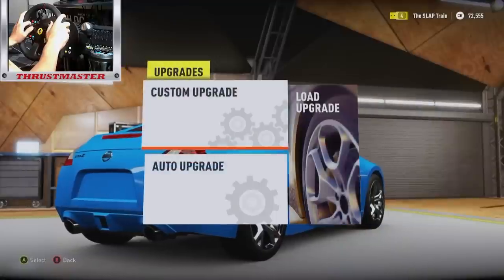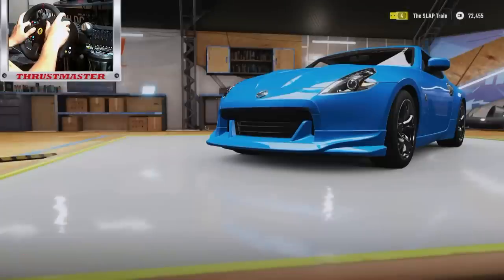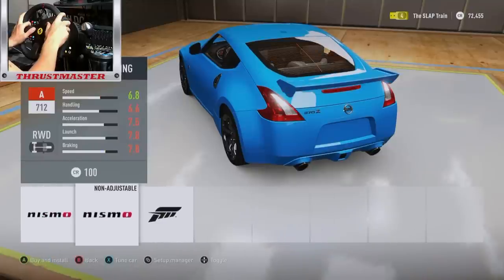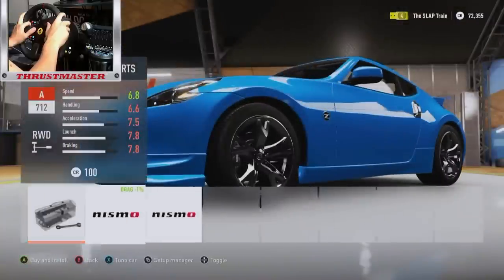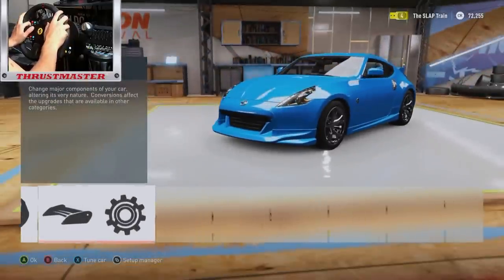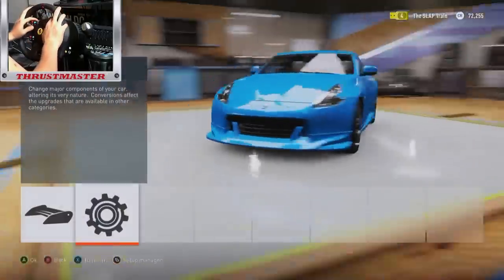Alright, upgrades, custom - what are we gonna do with this thing? Let's see what we can do first with body kits. These are new this year actually. We're gonna go with the Nismo package for that. Let's see what we got for wings this time around - those are new as well, which is nice. I think we're gonna go with the Nismo wing - a complete Nismo package on this 370. If you guys didn't know, this was one of my main cars when I played Forza 5. I really did love the 370Z - it was a solid car. The drifting on this thing is absolutely beautiful to watch. We're gonna keep it stock on the engine - we're not gonna touch that as of right now.